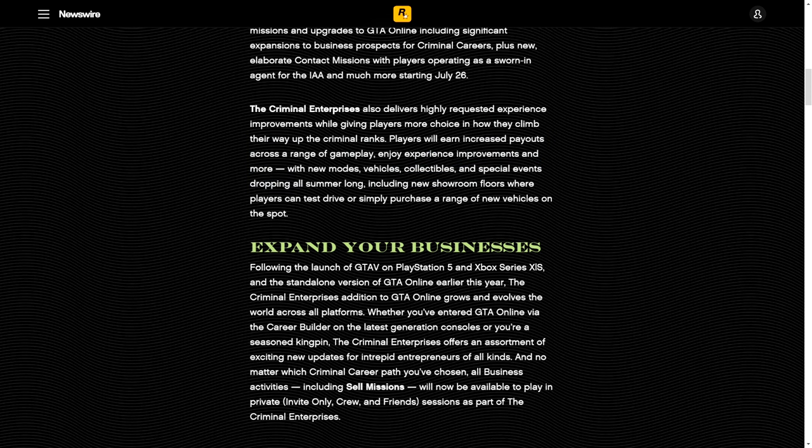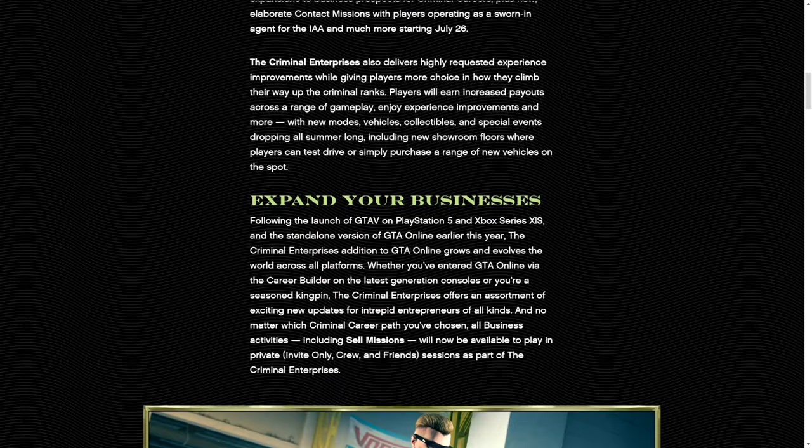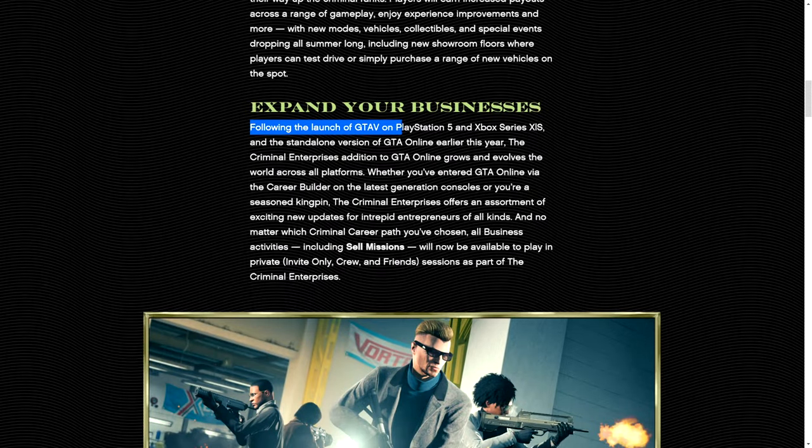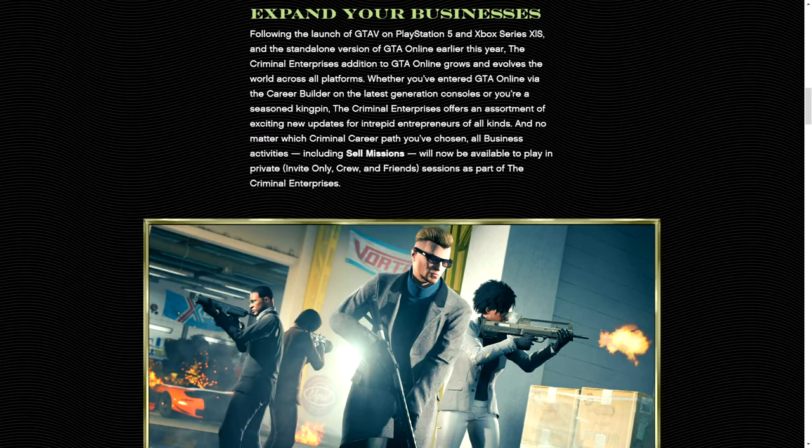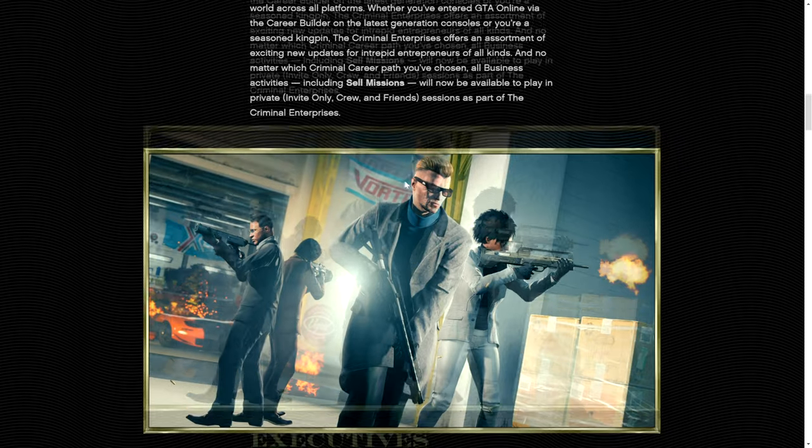Including new showroom floors where players can test drive or simply purchase a new range of vehicles on the spot — if you've seen my breakdown of the trailer, you know I pointed that out. Criminal Enterprises grows and evolves the world across all platforms, whether you've entered GTA Online via next-gen or last-gen consoles. And no matter which criminal career path you've chosen, all business activities including sell missions will now be available to play in private sessions. That is spectacular.